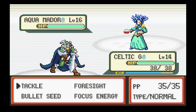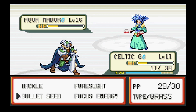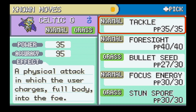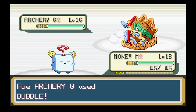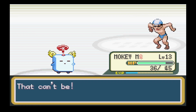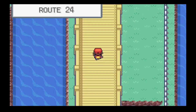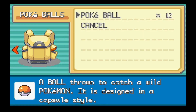I'm just going to fight one of the trainers and see what level they are. I know the level cap for us is 22. Aquamador - it knows Psychic moves but oh, was that a crit? Yeah, we're safe. Stun Spore - how does Celtic Guardian learn Stun Spore? An Archery Girl. Put Mokey Mokey to the test. Gust attack - not bad. Okay, so we're not quite there yet, but at least we know to be focusing on Celtic Guardian.